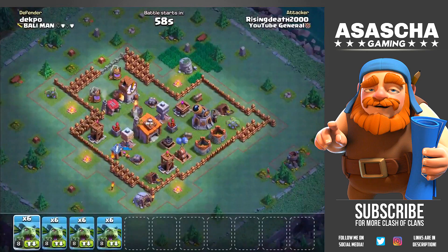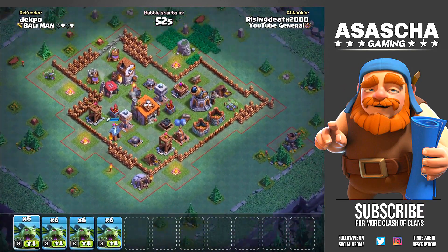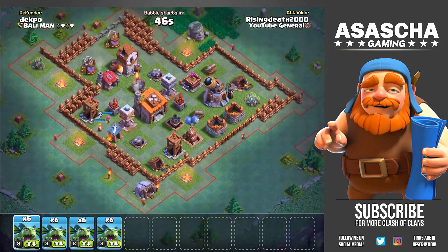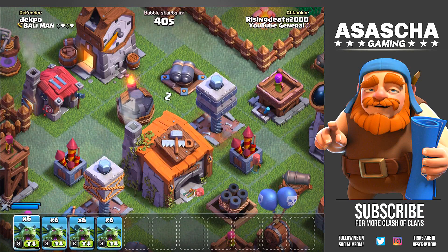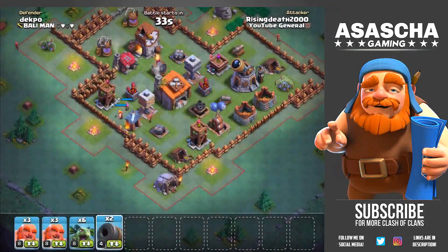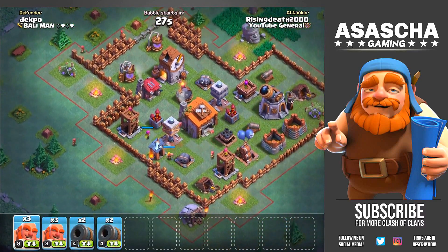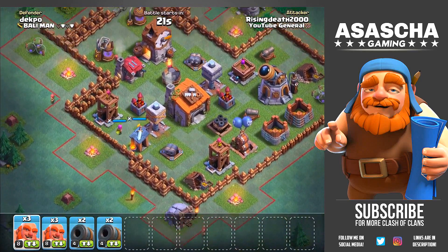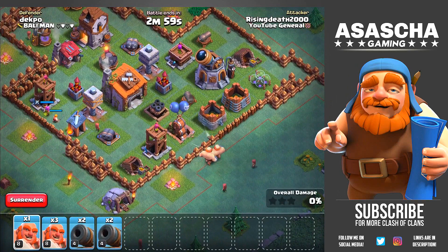We need about two hundred thousand more elixir to be able to buy ourselves the Battle Machine, which I am really excited about. So we're gonna have to do a couple of attacks. I'm pretty sure I'm going to fail this first attack just because of whatever that thing is called in the center next to the crusher on the left-hand side behind the cannon. I think that's going to literally fry my troops. I'm going to go in with a giant cannon attack.